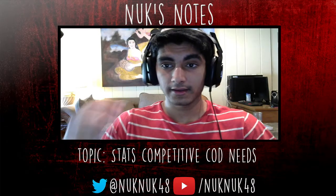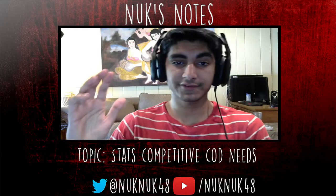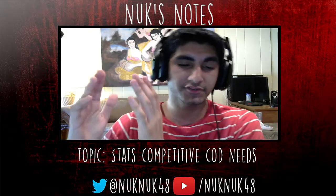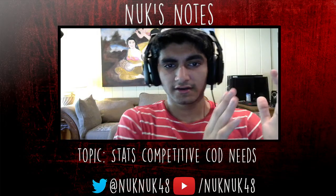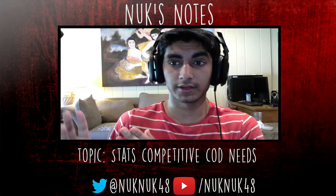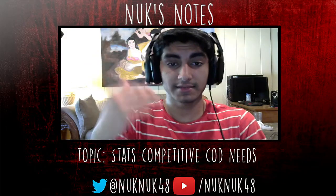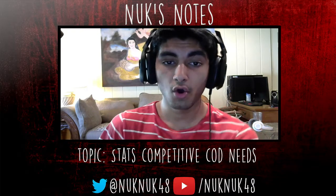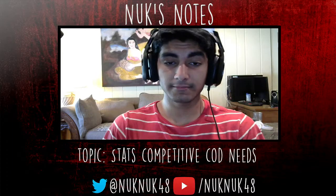Now we can actually break that down. How are they getting this 15,000? Is it coming in equal portions — 7,500 from two players and 7,500 from the other two? Or is it 7,000 from one player and 8,000 from the other three? Is one player super hard carrying this game, doing a lot of damage to give his team the chance to make plays on the OBJ and win the game? Or is it a team effort?